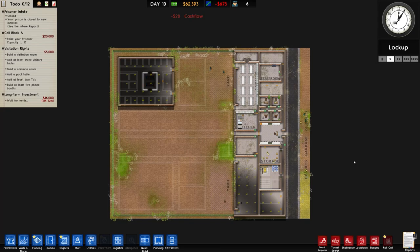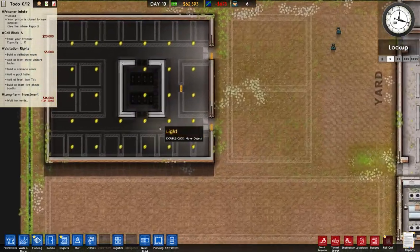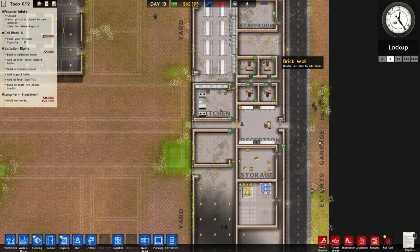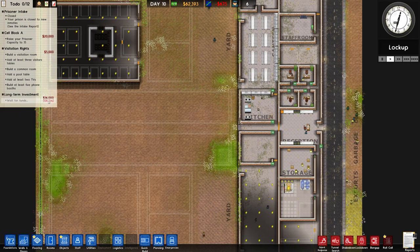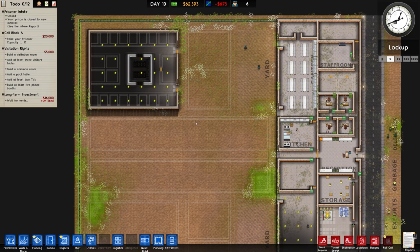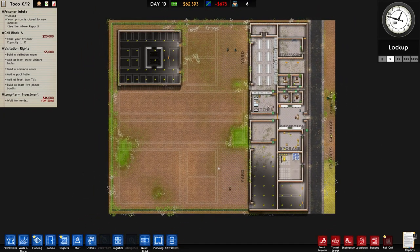Welcome back once again to Prison Architect. In the previous episode we started construction on our mixed prisoner categorisation transfer facility, which meant building a huge lump of concrete on the right hand side and a small bit on the top left to get lots of grants done — the basic detention centre, staff wellbeing initiative, and janitorial ones. We're currently in a fairly decent state money-wise at 62,393, only losing 675 per day, with enough time to get more grants done and get the facility fit for prisoner habitation.